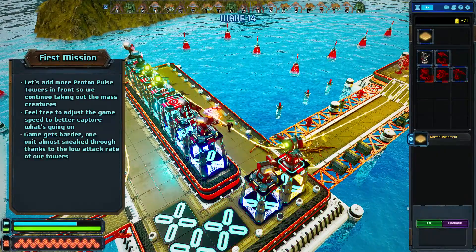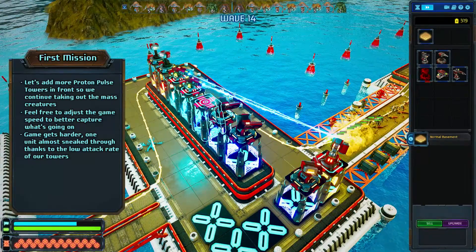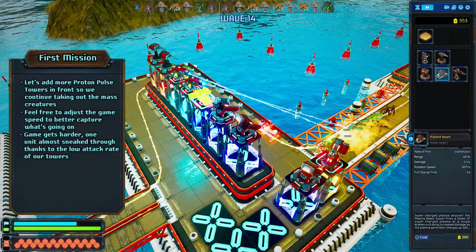As you can see, the game gets a little harder already. One creature almost sneaked through because of the low attack rate of the cannon towers. So always keep attack rates in mind when trying to defend.